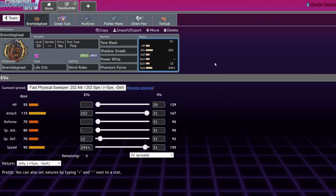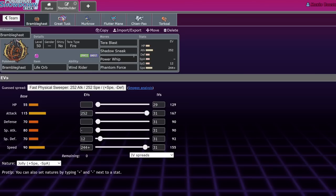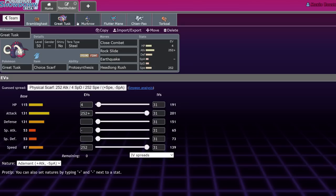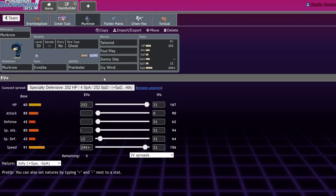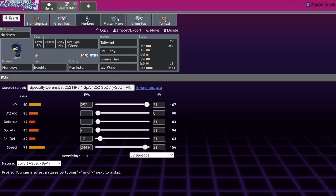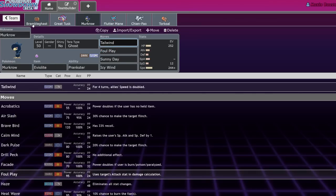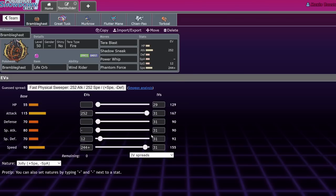There was actually a Great Tusk team that did super well at a tournament in Series 2 that also used a decreased IV for optimal Life Orb. Speaking of Tusk, we have a Choice Scarf Great Tusk with Close Combat, Rock Slide, Earthquake, and Headlong Rush. We're Terra Fire because it's gonna be really fun in sun to one-shot things. We're also running standard Terra Steel Great Tusk.